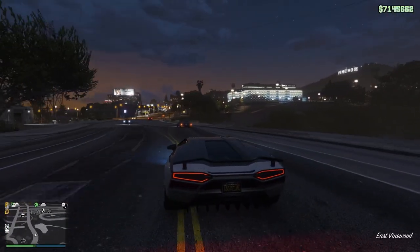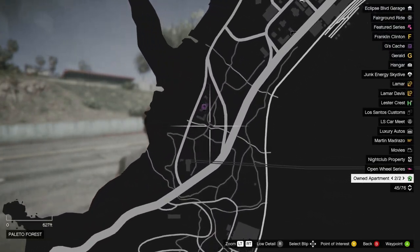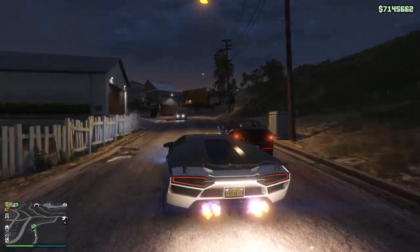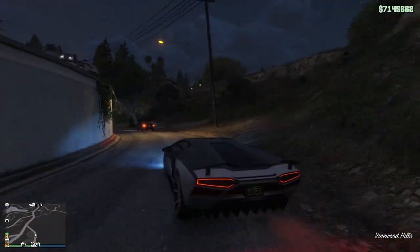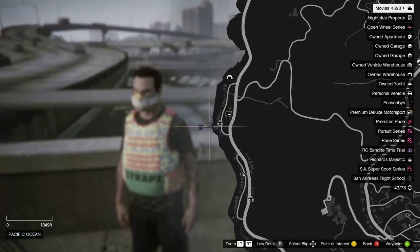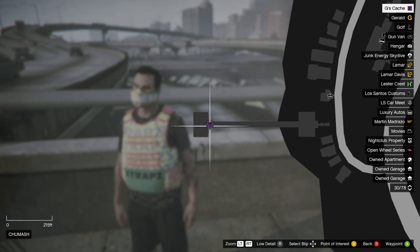Let's start off with a relatively new activity in the form of Gerald's Caches, or G's Caches. This small side activity can be collected once every day and resets at 9am GMT every day. All you have to do to claim Gerald's Cache is to head to the purple square icon that will be randomly scattered on the map, and it changes every single day.